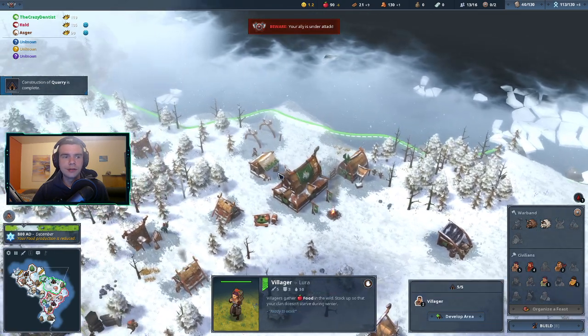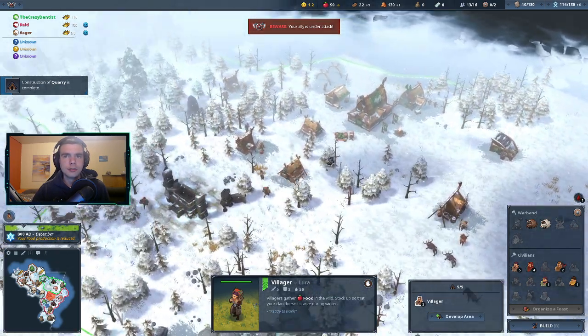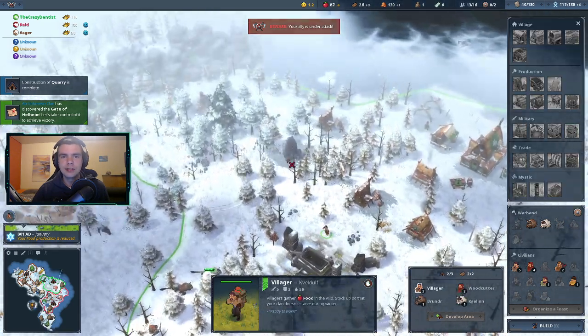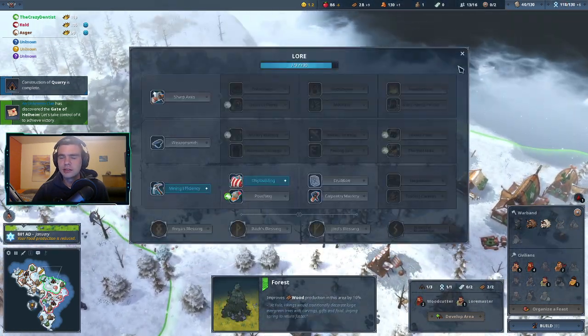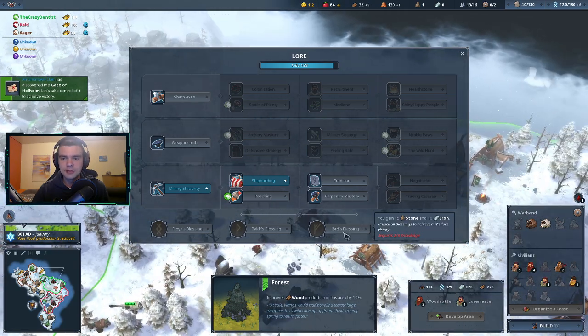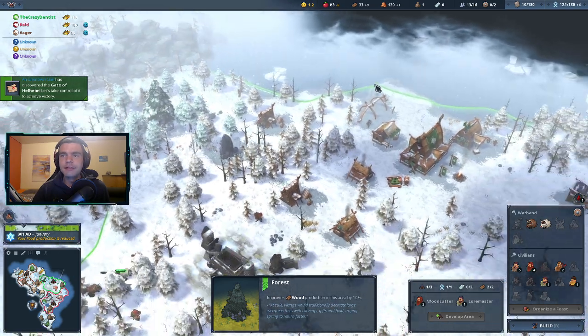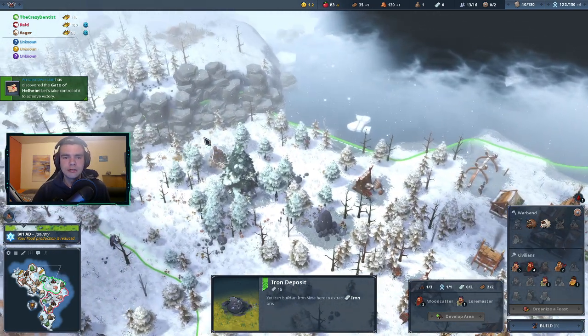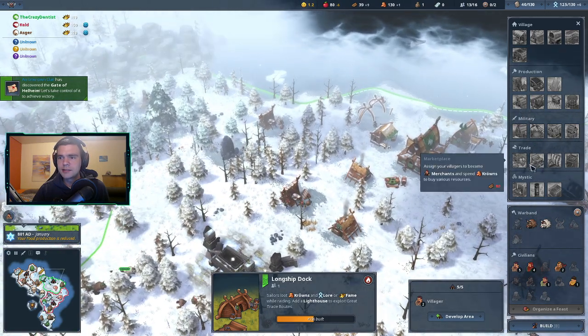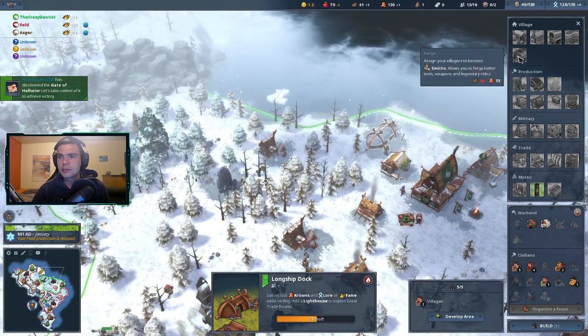One villager on stone — that should be more if we get the chance, but I also want to get the iron as early as possible so we can get the upgrades early. We get 10 iron and with Yurt's Blessing the 15 iron is basically free — we don't need to do anything extra. So it's just upgrades, upgrades, upgrades.